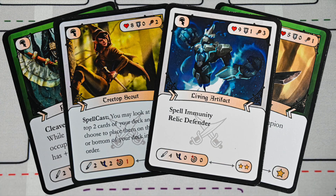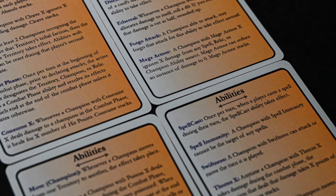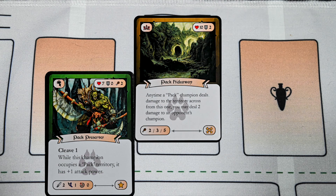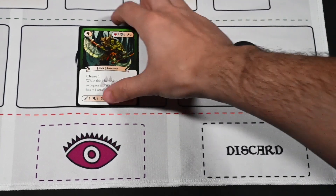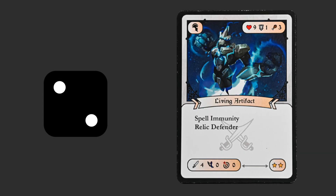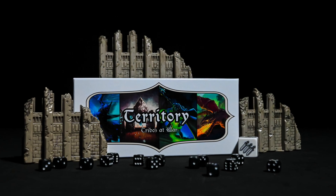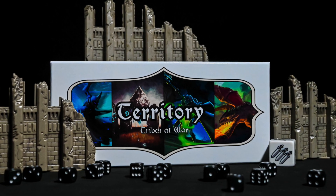Throughout the game you will encounter many abilities. The game comes with ability cards describing each ability, which are also listed in the rulebook. Some abilities reference clans or tribes, identified on each card in its text area. Keep in mind that if you sacrifice a card, it goes to your discard pile and points do not go to your opponent — your opponent only gains points by destroying cards while they are in play. Play until a player reaches 18 points, and that player wins the game. This guide will get you started so you can build and discover the rest of Territory from here.